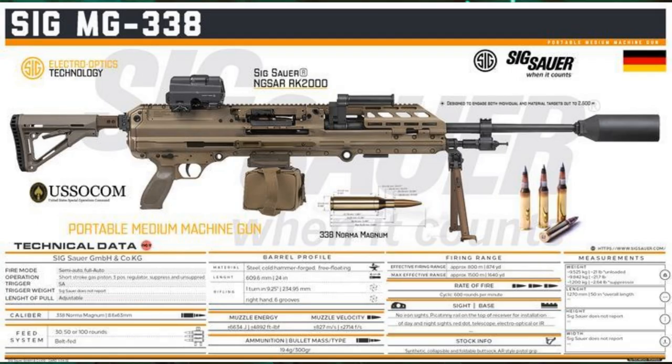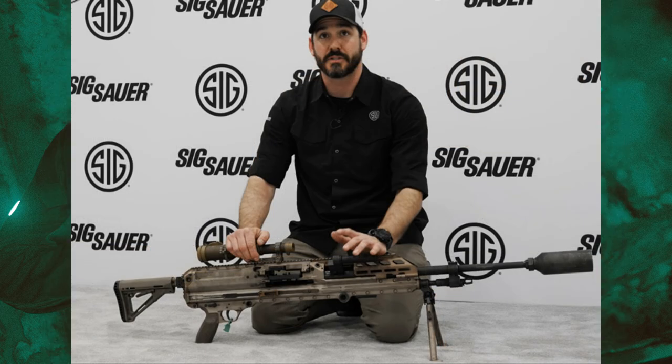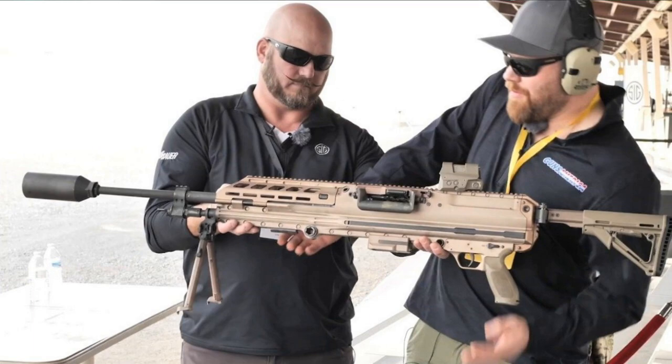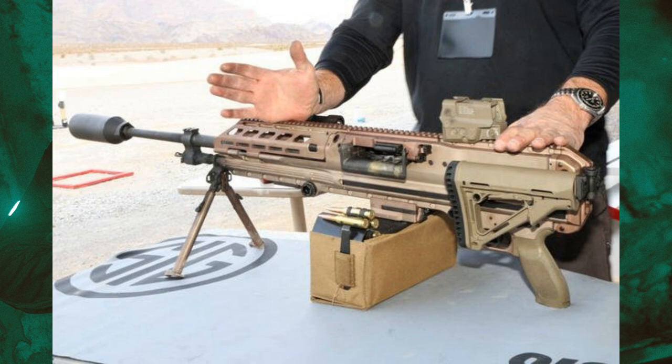Next up, the Sig Sauer MG338 NGSW — Next Generation Squad Weapon. We did see this as the very last weapon added to the life cycle of Call of Duty Modern Warfare 2019, called the RAAL MG. This thing fires the .338 Norma Magnum — a very big round, part of that Next Generation Squad Weapon program. Typically you'd want this on a bipod or vehicle mount rather than on the move, but it was one of my favorite machine guns in 2019. Introduced so late in the game's life cycle, I definitely want to see this make a return.